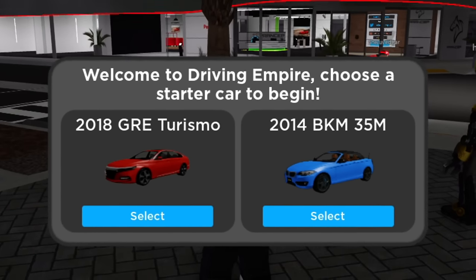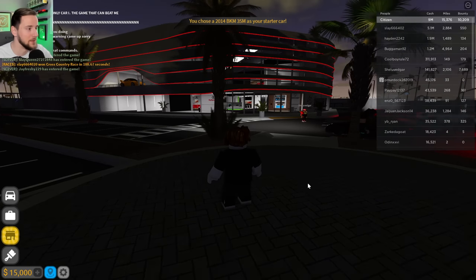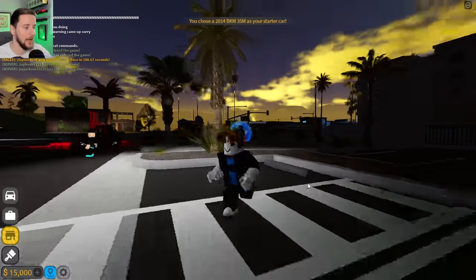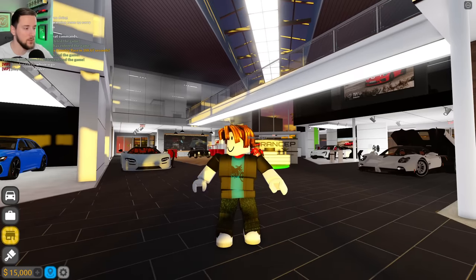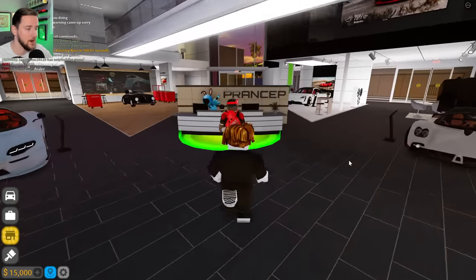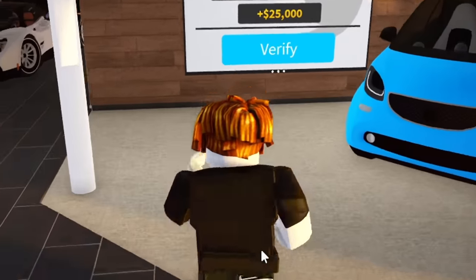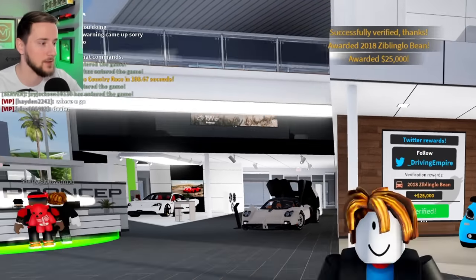We get a free car. This is different than before, so I think I will have to start with the BMW, but this is not going to be our real first car. I can't see myself using the very beginner starter car. In Season 1 Episode 1, we bought a Mustang GT — we used that as our starter car. This time around, we gotta be a little different. So I'm gonna go ahead and verify my account, and I just got myself $25,000.